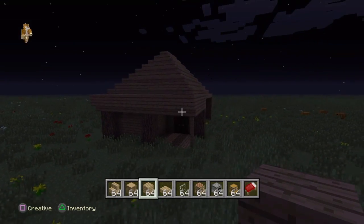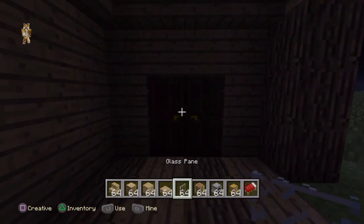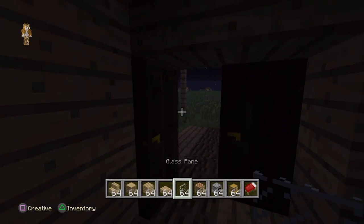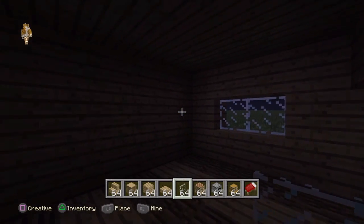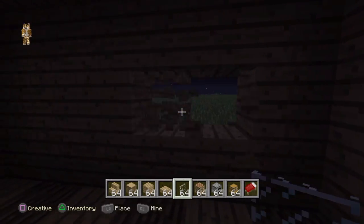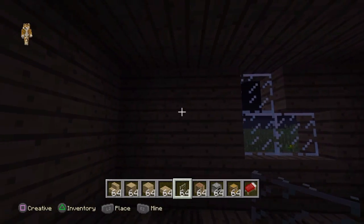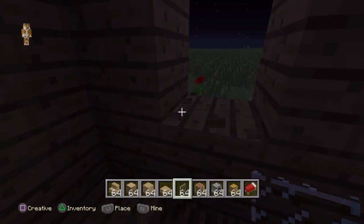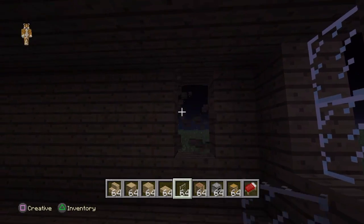There we are — that looks better. Then you have to go inside and figure out where you want your windows to be. You could do all sorts of weird designs with the glass, like put it in three parts — I think it's just creative to be honest.